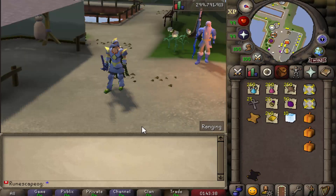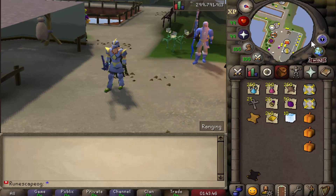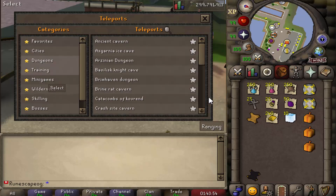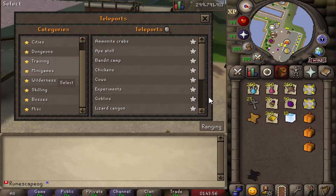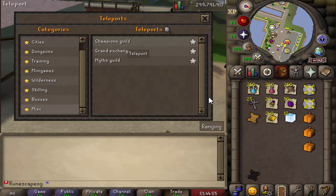Ethereal also has plenty of different teleports and there are multiple ways to teleport on the server, but one of the best is actually in the interface. There's a T button you click on and it shows all your teleports — city, dungeons, training teleports like sand crabs, bandits, chickens, cows, basically everything — as well as minigames, wilderness teleports, skilling teleports, boss teleports, and miscellaneous teleports.